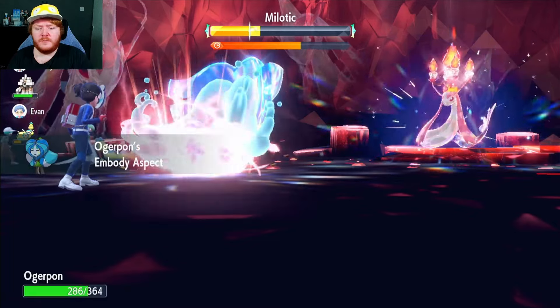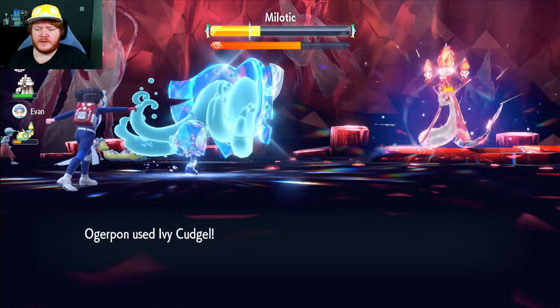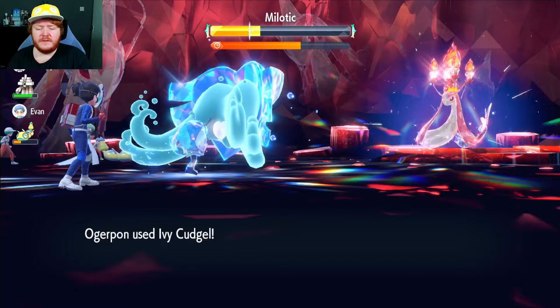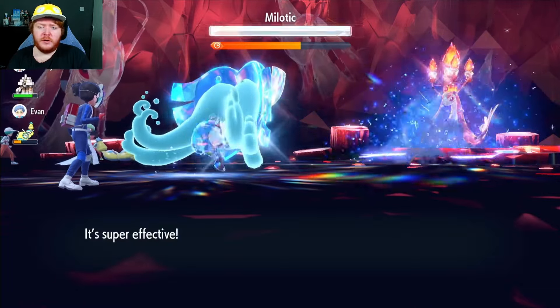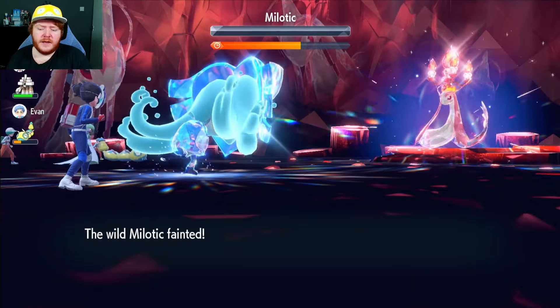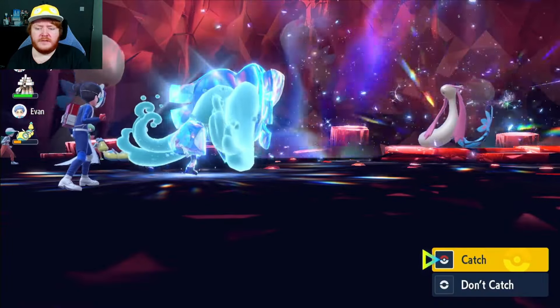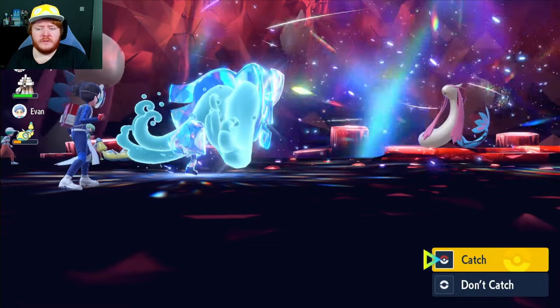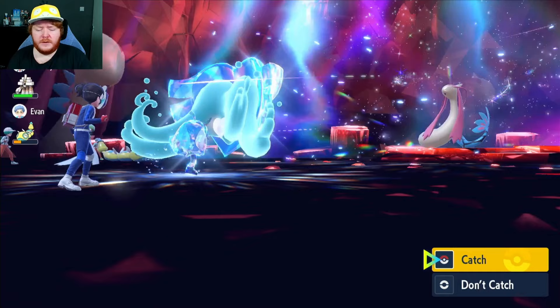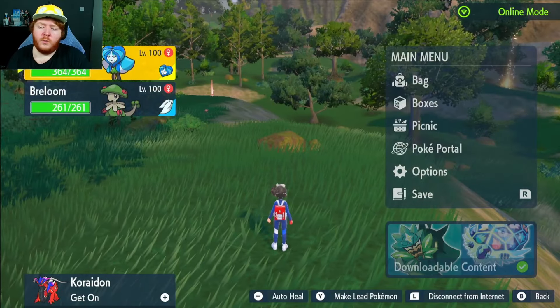I would imagine this finishes the raid - we have so much time remaining. Honestly, Ogrepon is such a good Pokémon no matter which version you use. I do think the Grass one's the best, but all the rest are just so good as well, especially with animations like this. With the special mask forms our Special Defense goes up, which will protect us against Milotic's attacks even more. But we don't need it because we'll just one-shot it. Milotic gets destroyed - I think this mask's Terastallize is probably my favorite, not for the added effects but just from the looks of it.